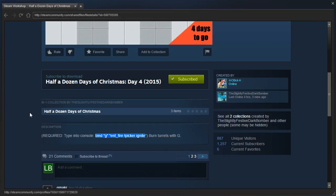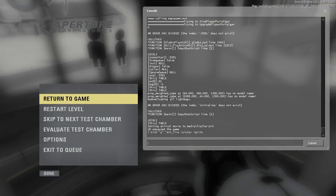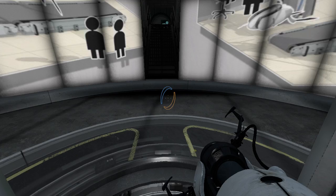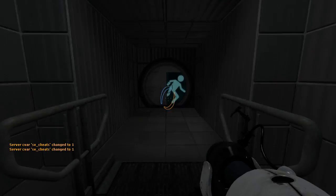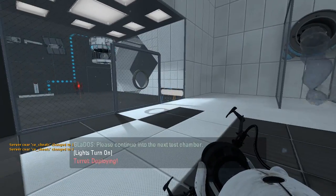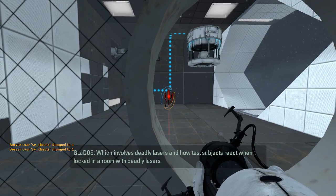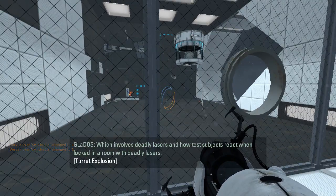Let's see. Copy. Ready? Do I have anything bound to G? That doesn't seem so. Let's continue into the next test chamber. Ignite turrets with G. Hey, it actually works.